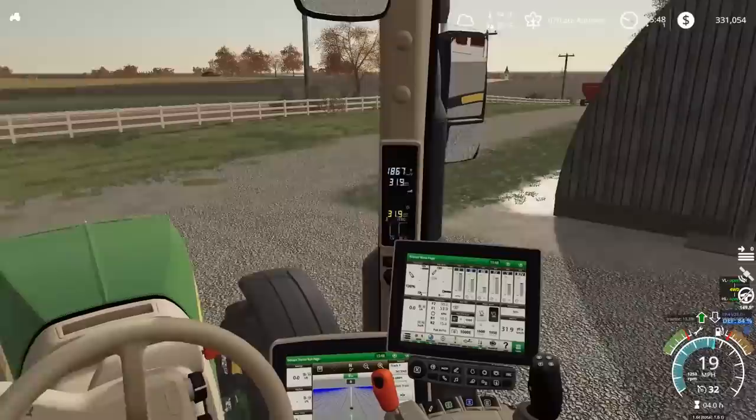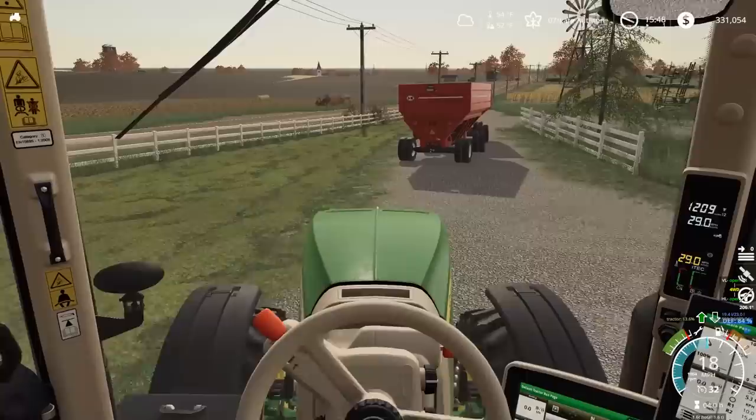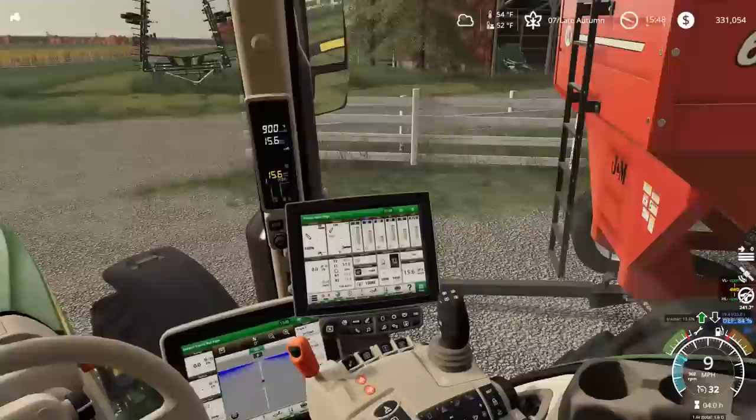What we're going to do is connect the two Brent gravity wagons down here — the red ones, of course. The 8130 is connected to the green ones. These are going to be basically our grain trains right here. I'd like to connect all four, but that's pretty unrealistic.